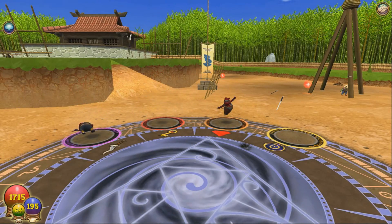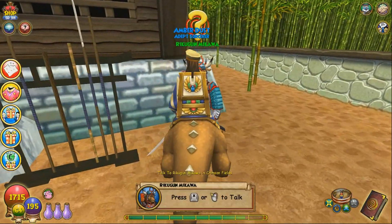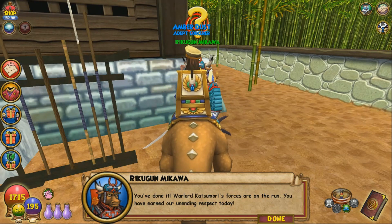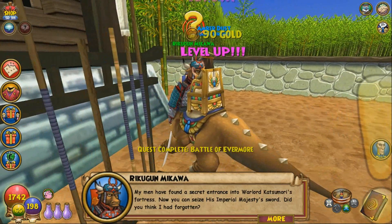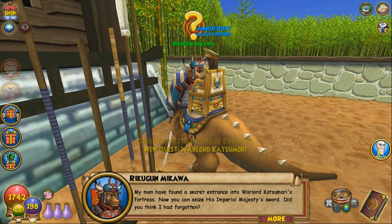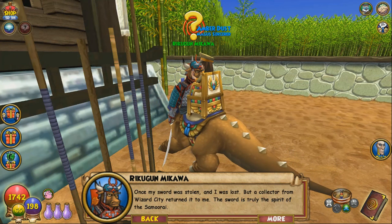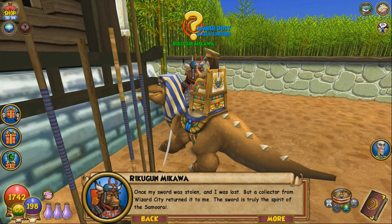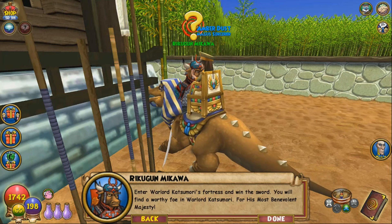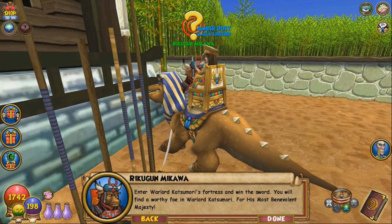Dead, dead, dead, dead, dead. Honestly, why am I even carrying anything other than blades? Why do I even think I need those? In-game: 'You've done it! Warlord Katsumori's forces are on the run. You have earned our unending respect today. My men have found a secret entrance into Warlord Katsumori's fortress — now you can seize his imperial majesty's sword. Once my sword was stolen and I was lost, but a collector from Wizard City returned it to me. The sword is truly the spirit of the samurai. Enter Warlord Katsumori's fortress and win the sword. For his most benevolent majesty!'